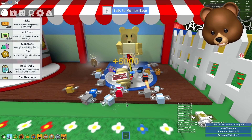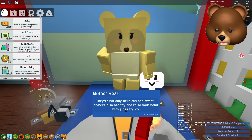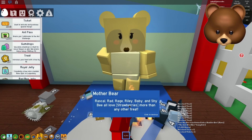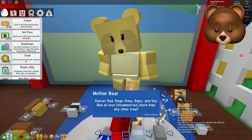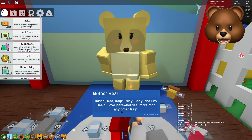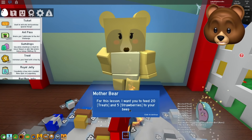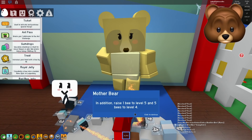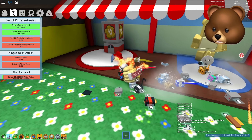Come talk to me again when you're ready for another lesson on raising bees. Let me talk about my personal favorite treat: strawberries. They're not only delicious and sweet, they're also healthy and raise your bond with a bee by 25. Strawberries can be found in the strawberry field. The bees that love strawberries are Rascal, Rad, Rage, Riley, Baby, and Shy Bee — all love strawberries more than any other treat. When you feed one to them, they gain twice as much bond, and you even have a tiny chance of becoming gifted. I'm going to have to start keeping track of this.